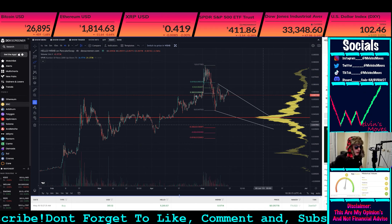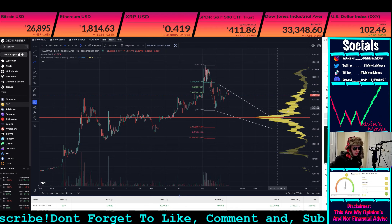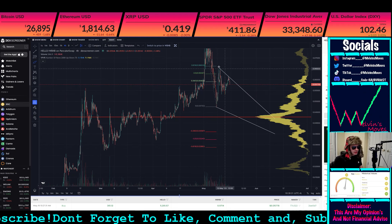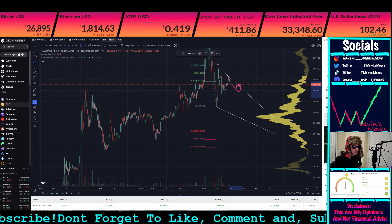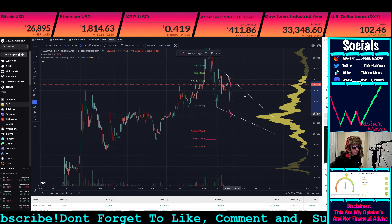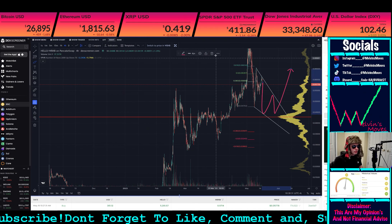If you do end up making a higher low, however, I do think that there's a chance that you could end up breaking this low slightly. And you guys can kind of see what I've already drawn out — so you have like a falling wedge type of move end up playing out right here, and then you end up moving back on up.